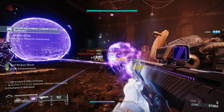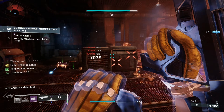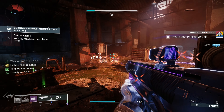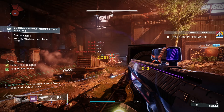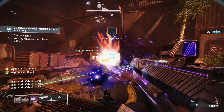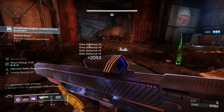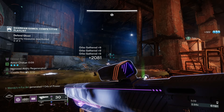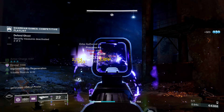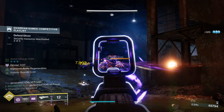For the exotic trait we have Cosmology, making kills with this weapon cause enemies to explode then spawn void projectiles that track targets. And we have the catalyst, which is one of the most insane catalysts ever. It provides 20 extra range, 15 more aim assist, Vorpal Weapon for increased damage against big baddies, and Turnabout to grant you an overshield if you break an enemy shield or kill a guardian using their super in PvP. Getting two stat bumps and two extra perks from just a catalyst blows my mind.